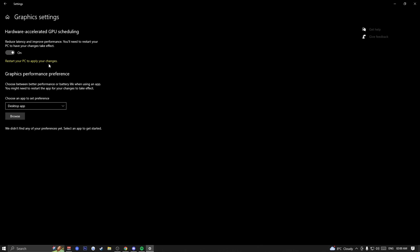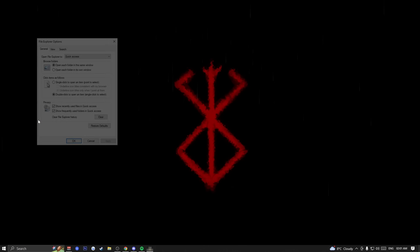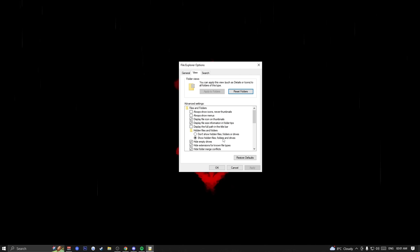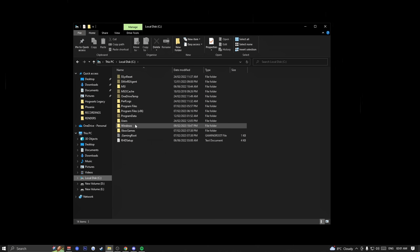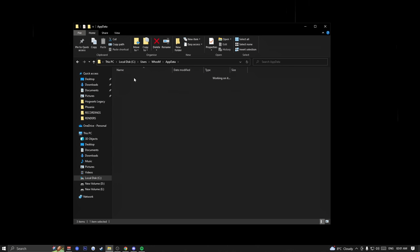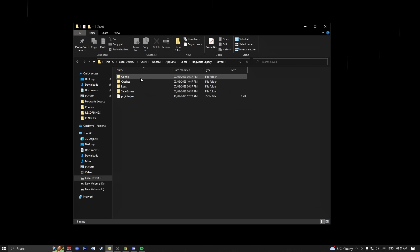Once you've turned on Hardware Accelerated GPU Scheduling, restart your computer to apply those changes. Next, search for 'File Explorer Options', open it, go to View, and make sure that 'Show Hidden Files' is checked. Click Apply and OK. Next, find where Windows is installed — for me it's in the Local C drive, then Users, your username, and AppData. Navigate to Local and find the Hogwarts Legacy folder.